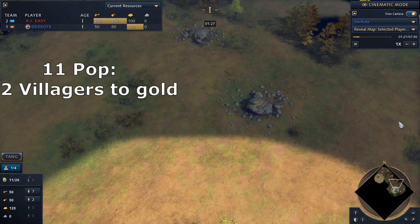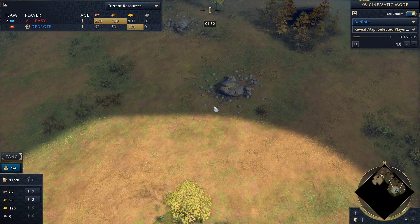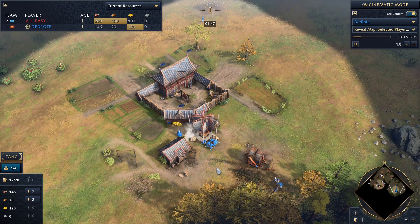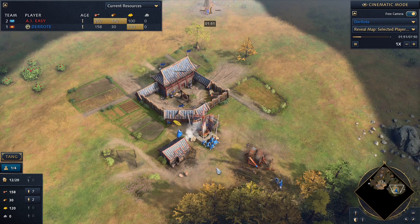Once you have seven villagers on food, the next two villagers will go to gold. This gold is rather exposed, so if you want to, you can get an outpost next to it — for example if you feel threatened by a Mongol player or something like that. You can get an outpost fairly early; it throws back the build order just a little bit but it's not too big of an investment.